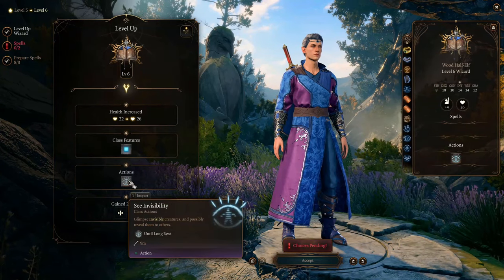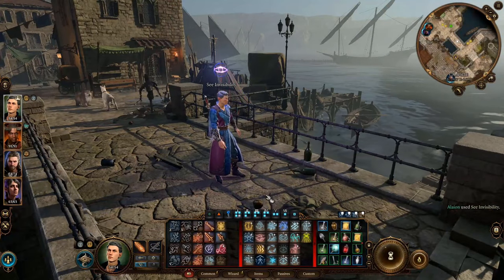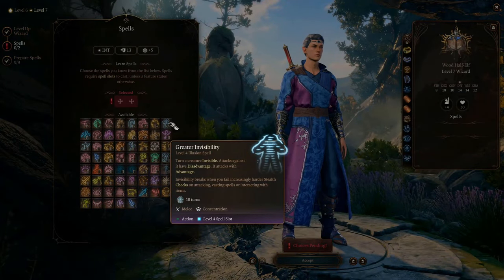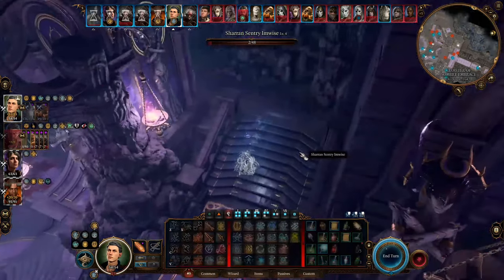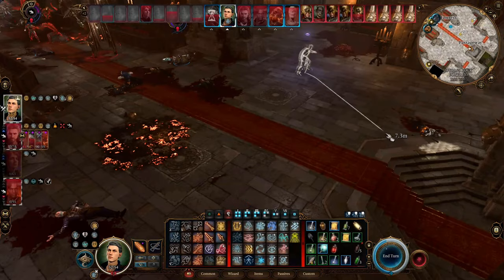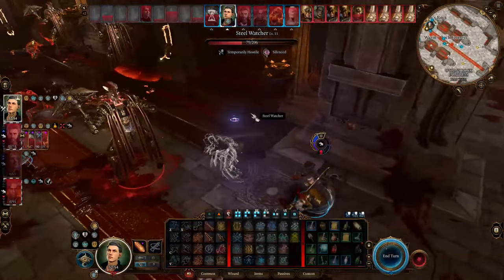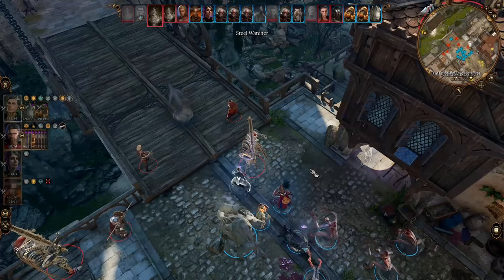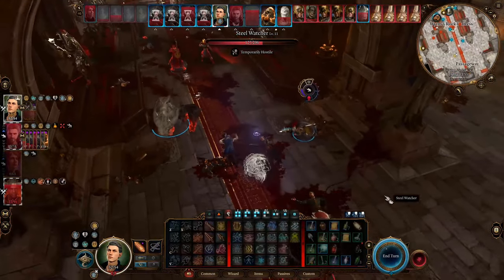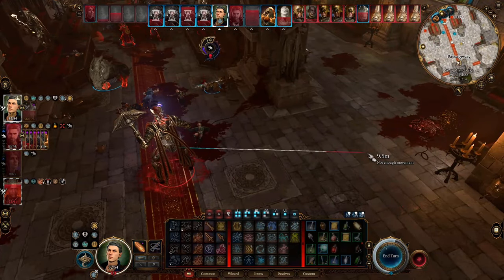At level 6 you get your second special school ability: See Invisibility as a class action rather than a spell, saving a spell slot and a prepare slot. At level 7 we learn our second core spell, Greater Invisibility — we can use it in battles to attack while unseen, making you really deadly. It takes several battles to master all the subtle details. For example, don't hide to the farthest end, because next turn you'd have to use all your movement to reach the enemy and stop right beside them, making it much easier to be detected. Instead, think of your movement in two parts: use half to approach the enemy and use the other half to hide away. That's how you use Greater Invisibility in combat.